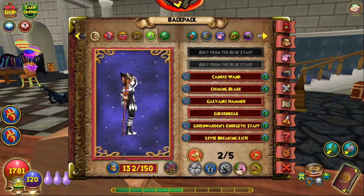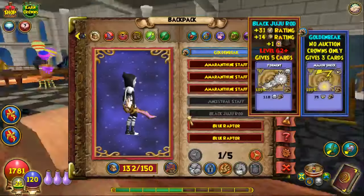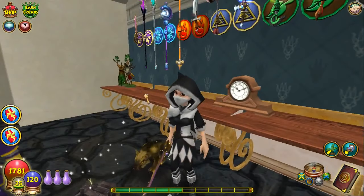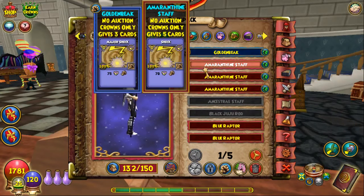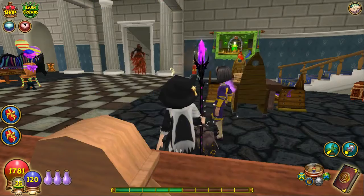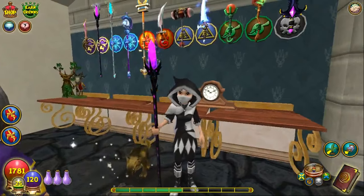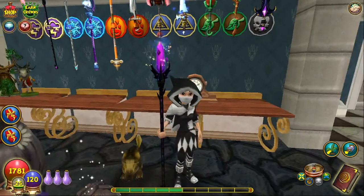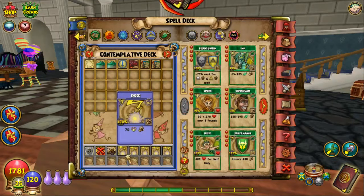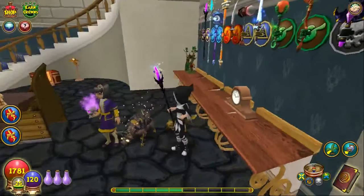And this is the Golden Beak — it looks like this. The next one would be the Armoranthian Staff — I believe I'm saying that correctly, probably not though. This is a very lovely staff; I see people with this one all the time. It gives five shock cards, which is just slightly less than the major shock card — only 70 damage.